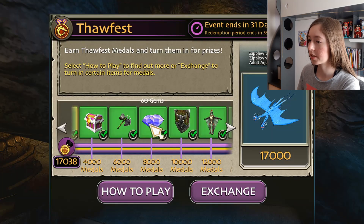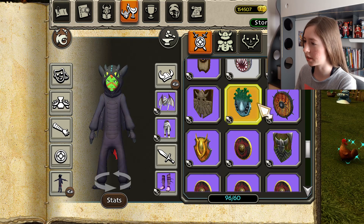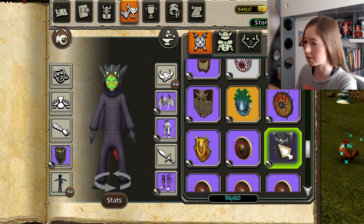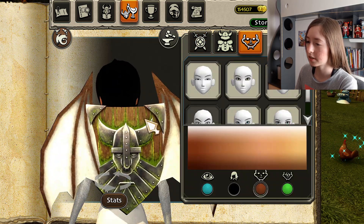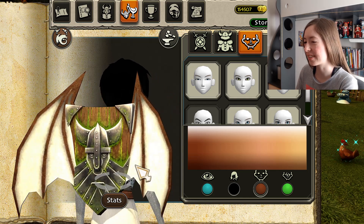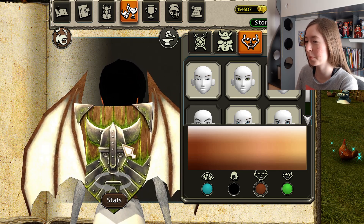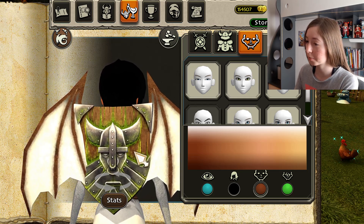Then we have more gems. Then we have a shield — the names don't want to load on anything. Let's see how this looks. It's okay. I mean it's not what I like personally, but I'm sure some people would appreciate the detail. They did actually try, so I appreciate the effort.